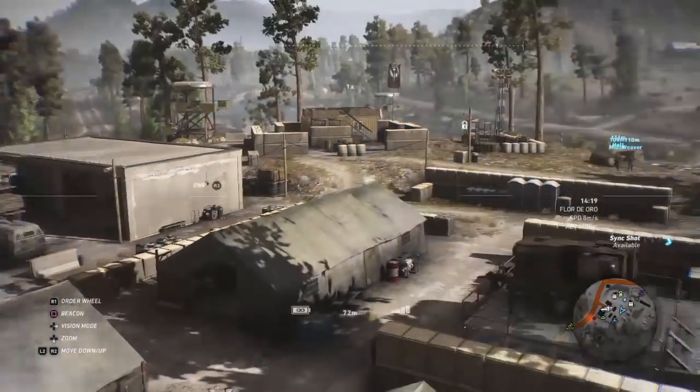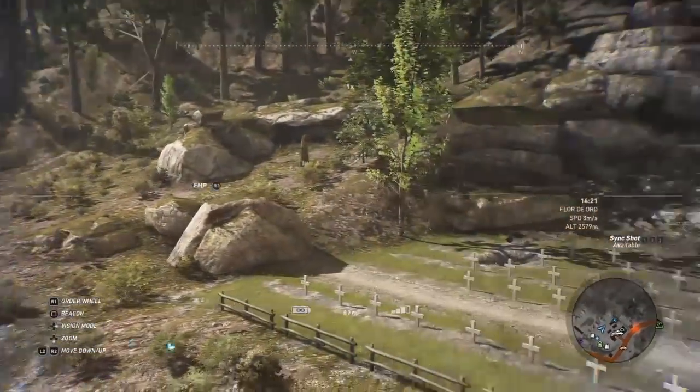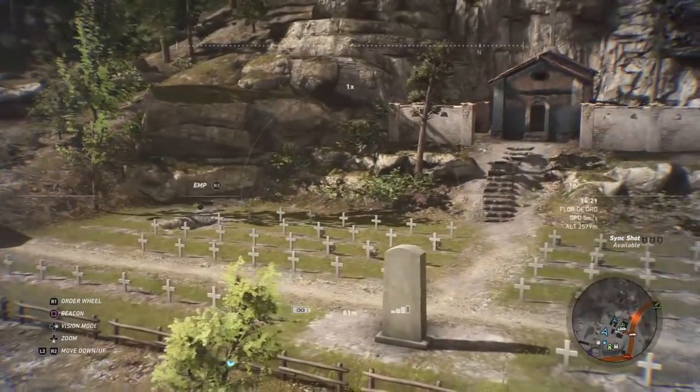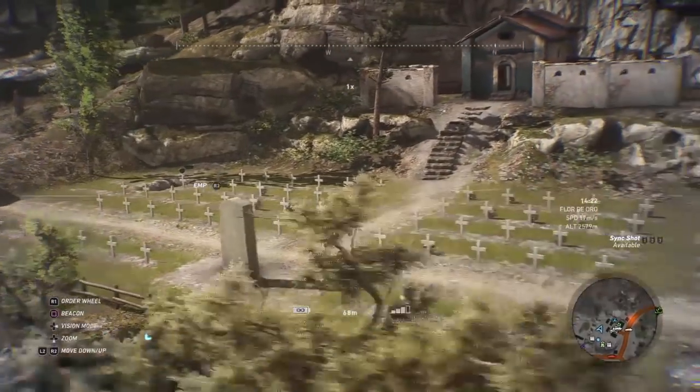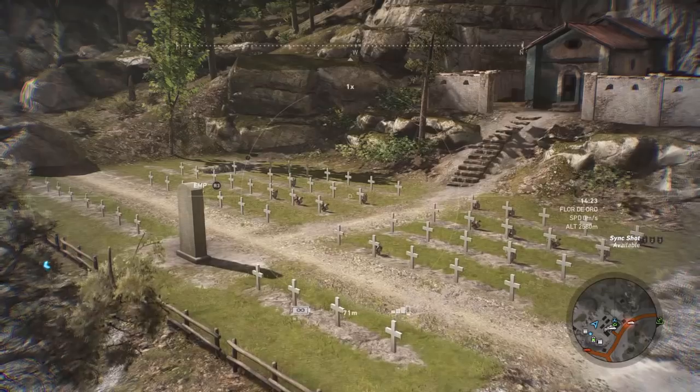It looks fairly slapped together from sheet metal and tents. And we're going to go check out some of this stuff. Over here there's a little chapel and then there's a little graveyard, and there's some cool inscriptions and stuff I want to check out. So let's have a look at this.